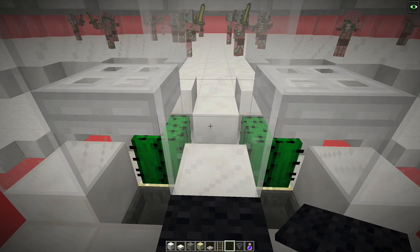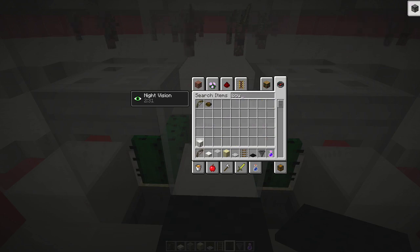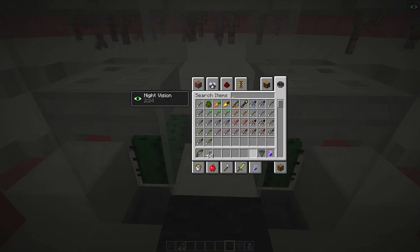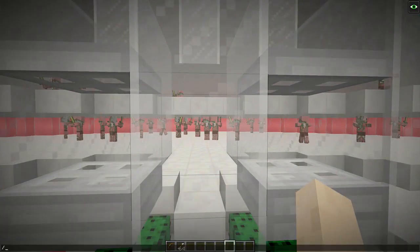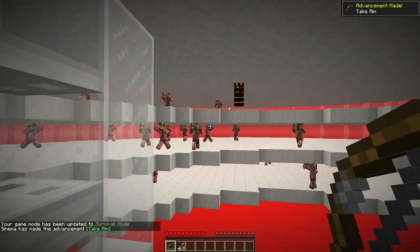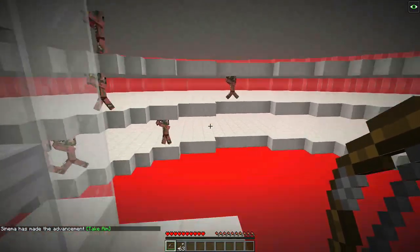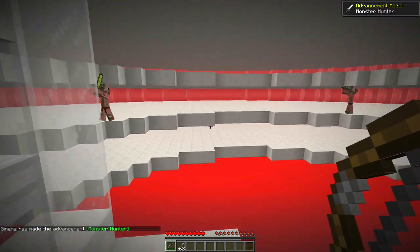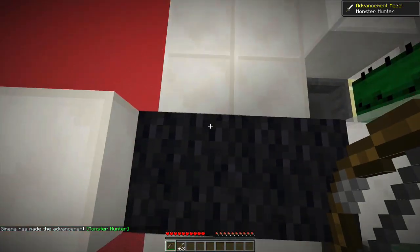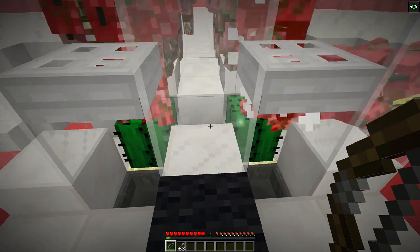Before we go into survival, let's get ourselves a bow and some arrows, empty out the inventory, and keep our fingers crossed. Game mode zero - we're now in survival. Let's hit a pigman. And here we go - as you can see, there's no pigmen getting stuck over there, no pigmen getting stuck here. Just forward here keeps their interest. Everybody's dying - here comes the XP. Not bad going.